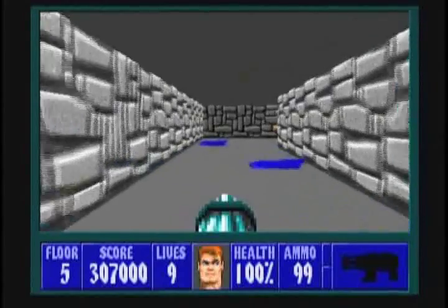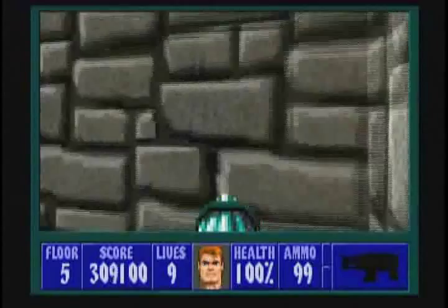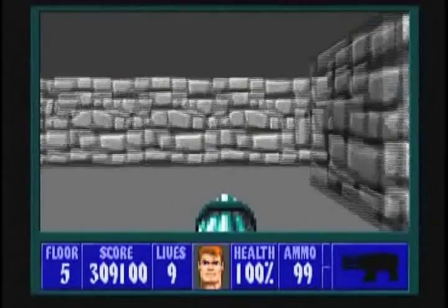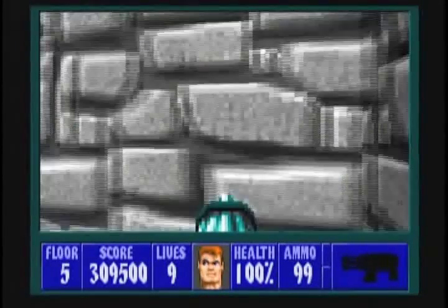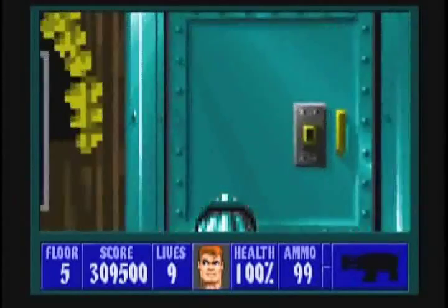Which path to take? The right one, of course. Kill the guard here, then grab the small handful of jewels, and go back and take this path now. In this alcove, there's an officer. Deal with him as quickly as possible.